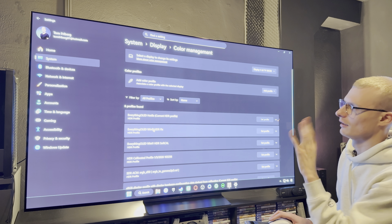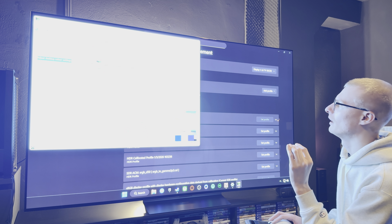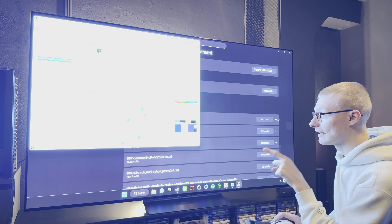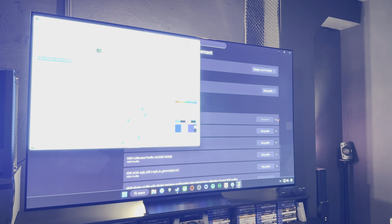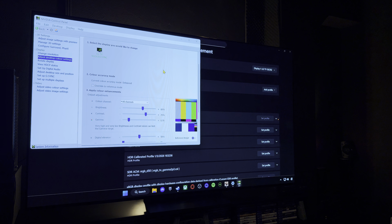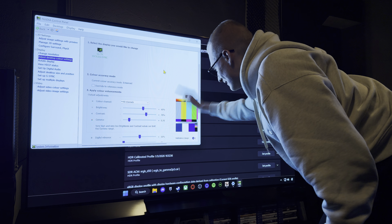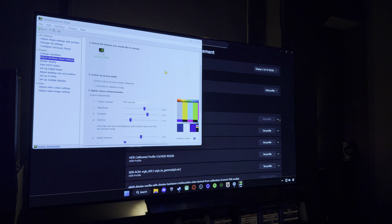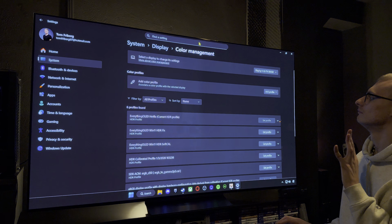Stay in the Nvidia Control Panel. Disable override reference mode. Set plus 60, plus 70, then drag the gamma down to 0.70 — you probably can't see anything because of the highlight clipping. Then set 50 on color and click apply. It's as easy as that — now we're done.